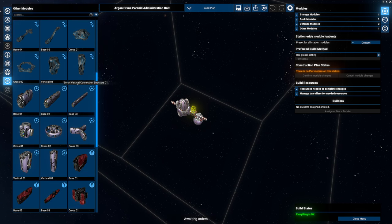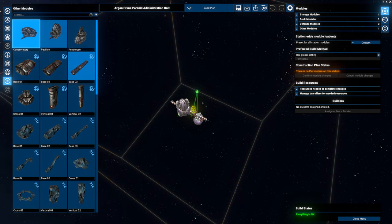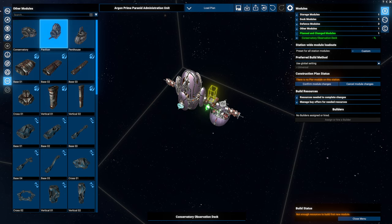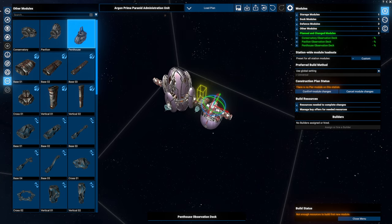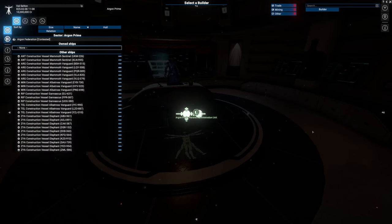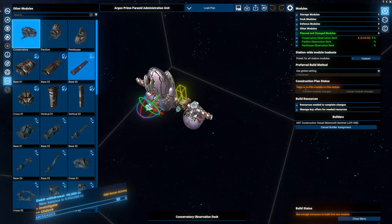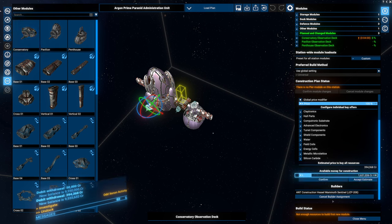Observation decks - it looks like there might be three different types. Let's go ahead - I'm going to place it on my Paranid one. I don't know if it's going to make major differences but we'll see. I'm going to confirm the module changes and then get whatever's closest to fix them. I'll give it a little bit of extra credits just so it can get done a little bit quicker. This does look a little bit interesting.